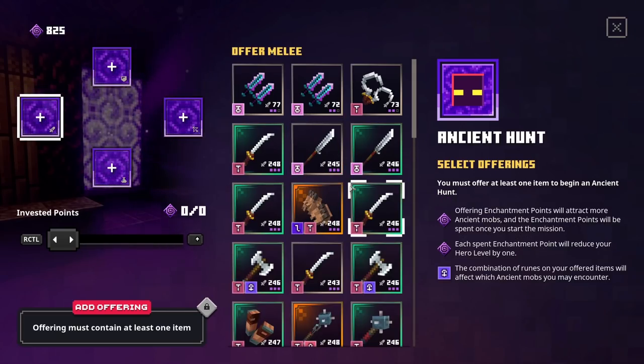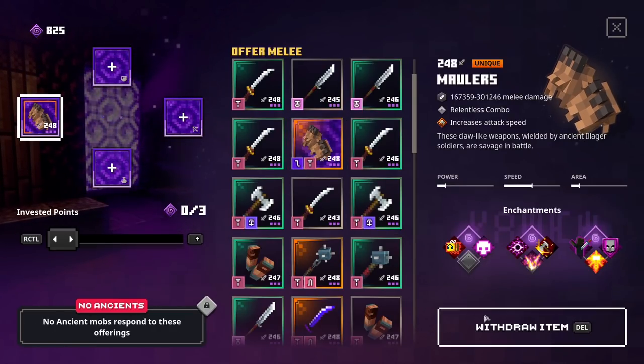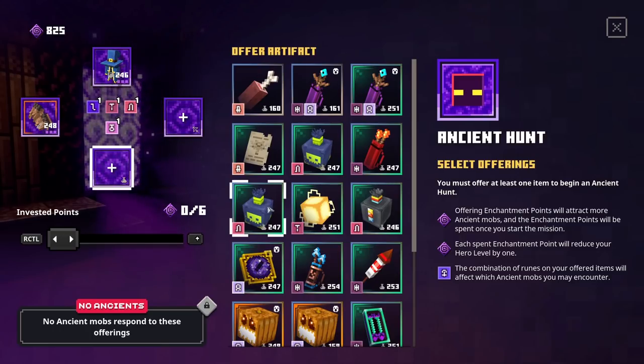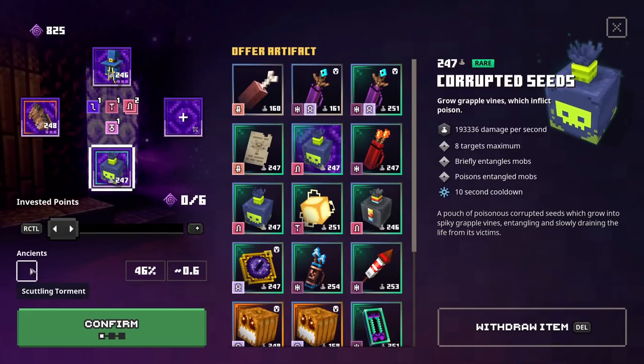Next up we have the Scuttling Torment, which is a Silverfish. This one requires the L, the T, and a double N rune. The Ballers is already a pretty good one to start off with, then we add in a Vocation Rope for the N. Glad the pink one doesn't summon any other ancient mobs, and then the Corrupted Seeds will add in another N. So there you have it — the Scuttling Torment.